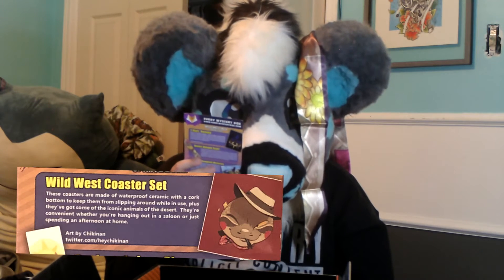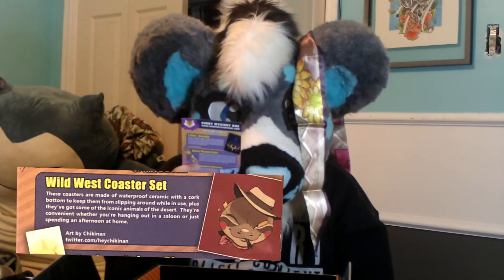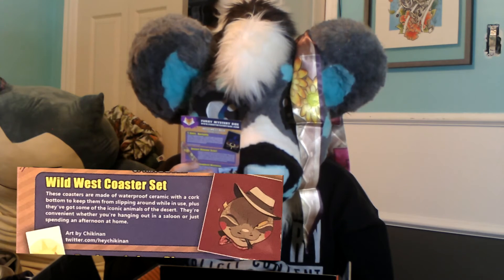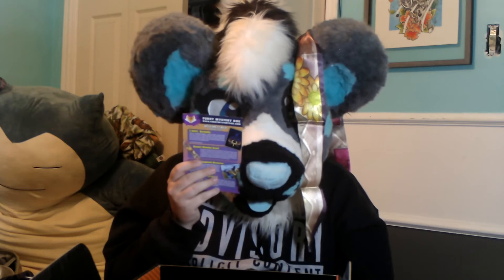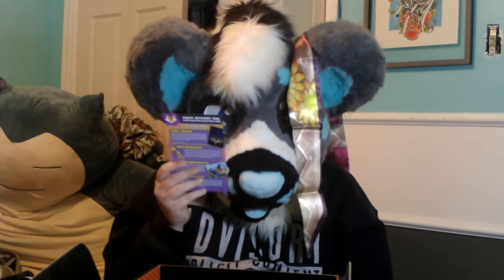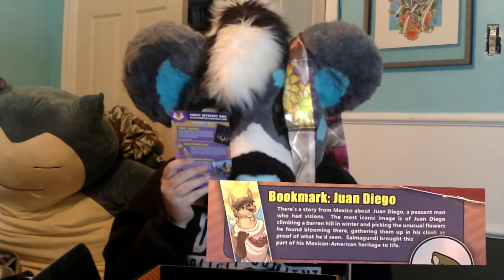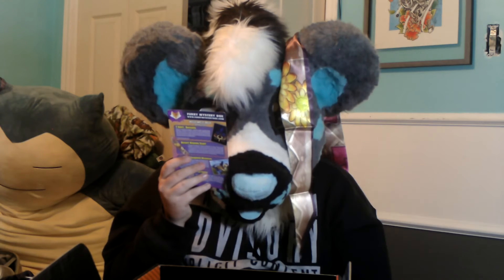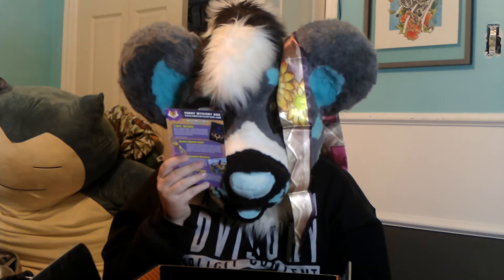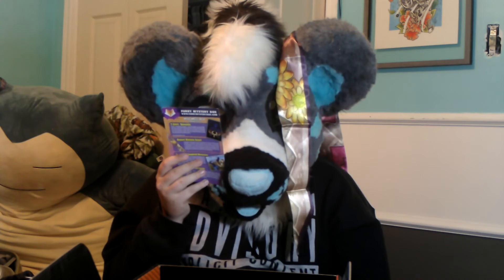Wild West Coaster Set: these coasters are made of waterproof ceramic with a cork bottom to keep them from slipping, and they've got some of the iconic animals of the desert. They're convenient whether you're hanging out in a saloon or just spending an afternoon at home. Button — Juan Diego: there's a story from Mexico about Juan Diego, a peasant man who had visions. The most iconic image is of Juan Diego climbing a barren hill in winter and picking up unusual flowers he found blooming there, gathering them in his cloak as proof of what he had seen. Sal Mangudi brought this part of Mexican-American heritage alive.